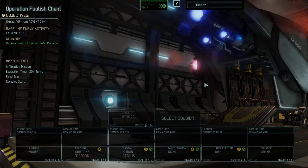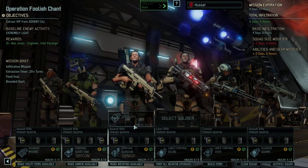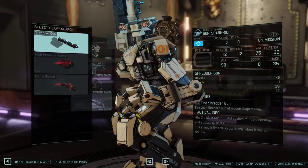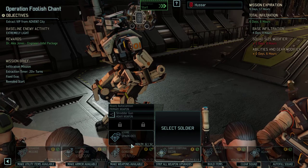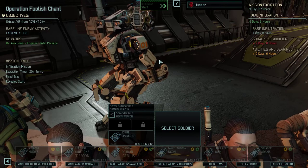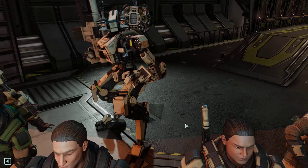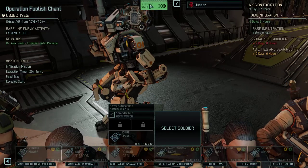Let's pick a squad. We've got this squad, and this squad includes a spark. We're gonna have our spark in its first mission — well, its first mission after the tutorial for sparks. Let's start infiltrating.